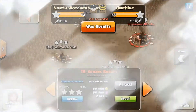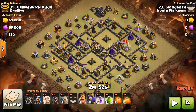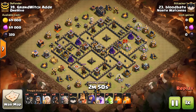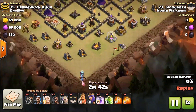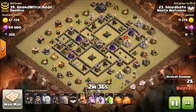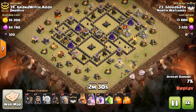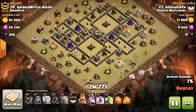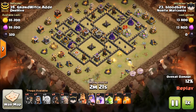This last attack is really interesting because it has not only a Queen Walk but also a shattered GoHo entry — this is the first time I've ever seen Queen Walk to shattered GoHo. Right here you can tell it's a follow-up attack because he already knew where the troll tesla was and took it out with hogs. Now the Queen is doing her thing on autopilot — not enough DPS to be concerned right now.